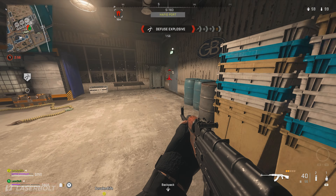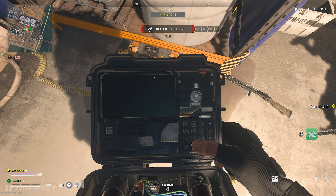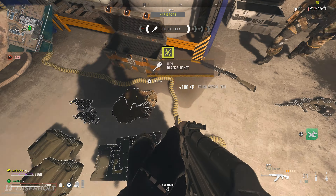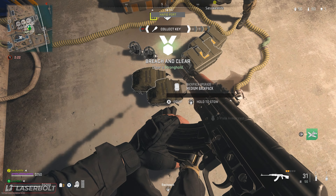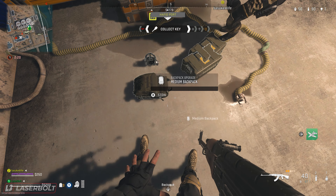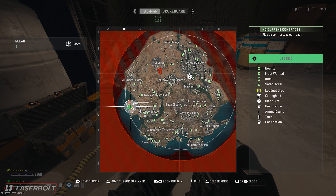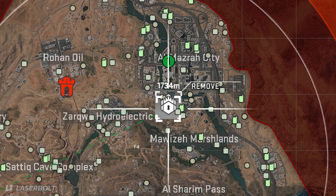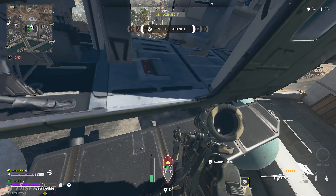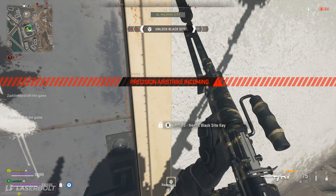Once you get to the stronghold, kill everything. There's going to be an objective — defusing a bomb. As soon as the bomb is defused, a bunch of things are going to pop out like Christmas. The main thing you want to get — the only thing — is the Black Site key. Once you obtain it and it's in your inventory, it's going to reveal another location that appears on your map. That's where the chopper is really important because it makes it much easier to head over there.